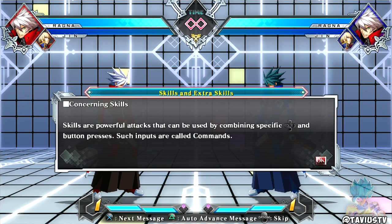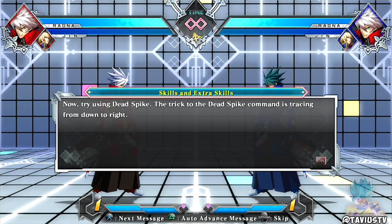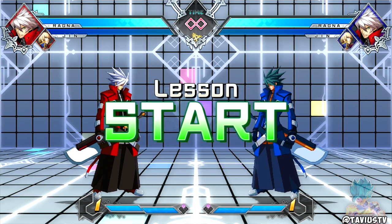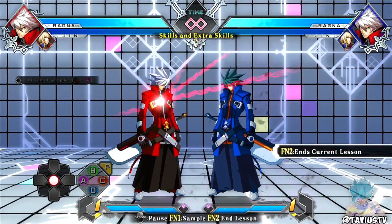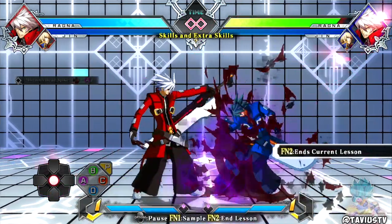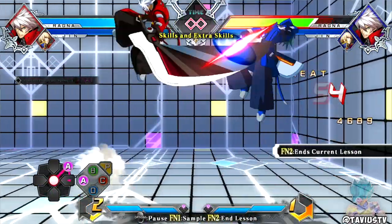Skills and extra skills: skills are powerful attacks used by combining specific D-pad and button presses - such inputs are called commands. Ragna's skill Dead Spike can be activated by inputting a quarter-circle forward command then pressing one or two. I know how to do quarter circles - I play Fighters.